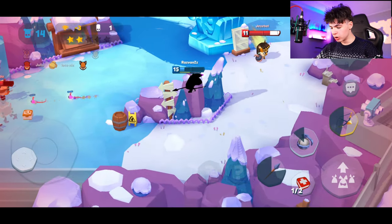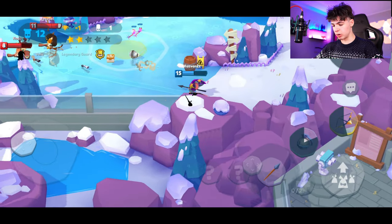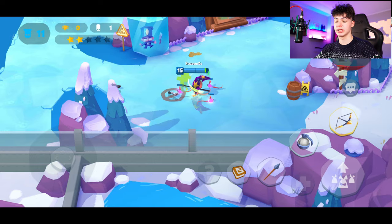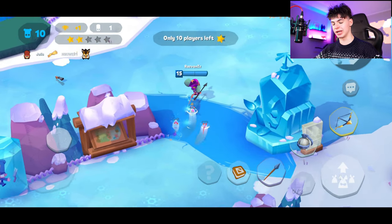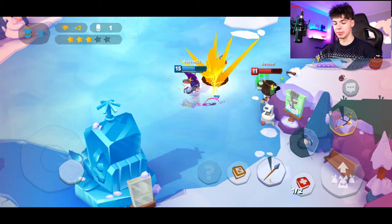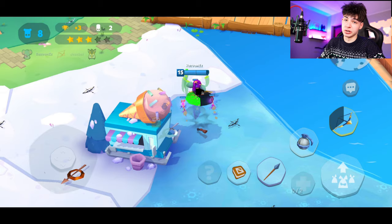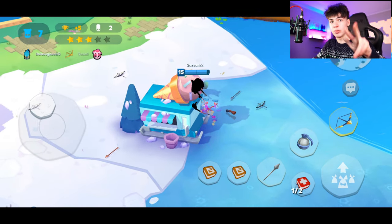We almost died right there — that was insane, super scary. Can we use some happy treats? There you go — that's basically going to save us right now. Thank goodness for happy treats. Now let's go chase the enemies because we're back, better than ever and stronger. We missed a bob, never mind. There's a jade — I don't understand if she's trying to attack us or run away, but a kill is a kill. Now we have two kills.